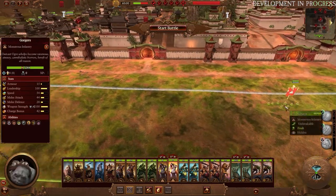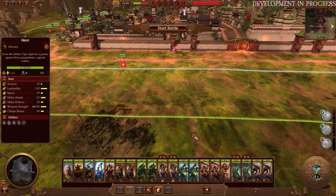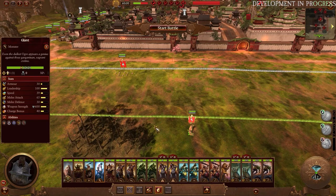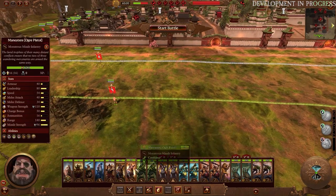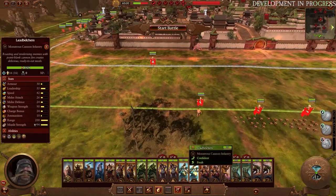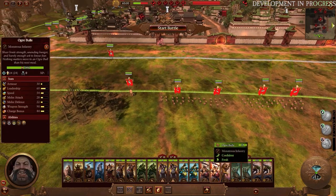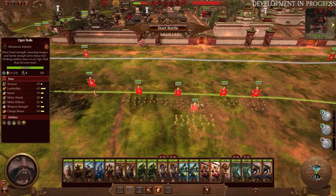In this, you're going to see the Ogres assaulting a Cathay major settlement of Wei Xin. I was really curious, because we got to choose from a lot of battles, how the AI would handle the defense of a siege. It's one of the big questions we had coming into the reveal, and hopefully in this video we can put those rumors to rest and really see what's going to happen.